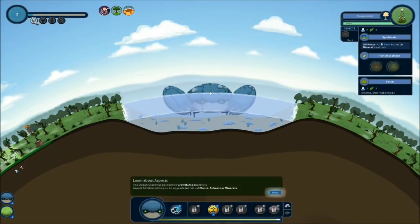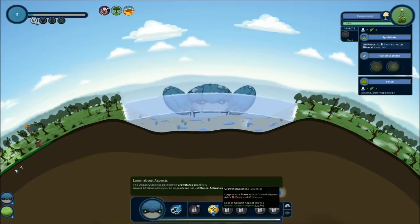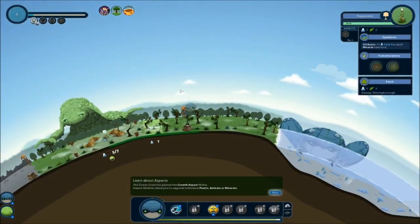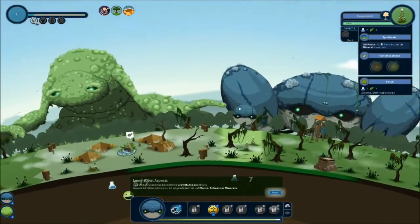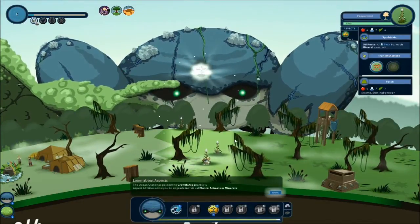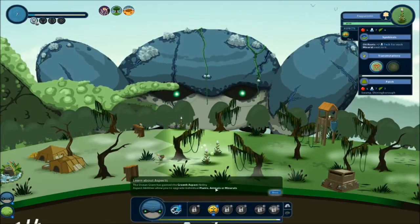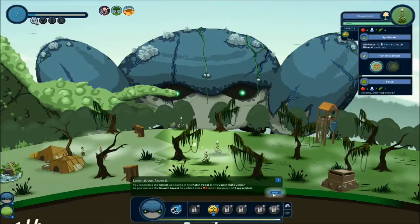Alright. The ocean giant has gained the growth ability. So I'm going to click on him. E - growth aspect upgrades a plant with a growth aspect. This is some very technical RPG style stuff I feel like. Can I upgrade? Yes, I can. I can upgrade these peppermint plants. So yeah, I just want to stress that this is a first impression, so don't be all like 'stop sucking at this' - I'm going to tell you to chill out then.